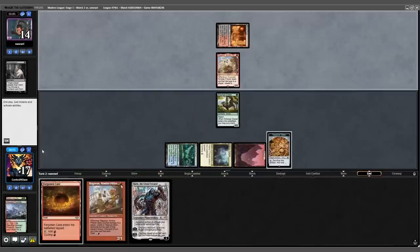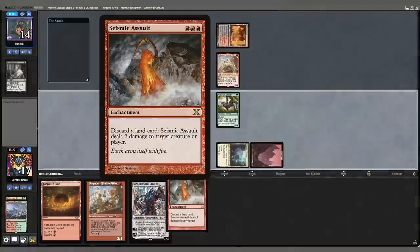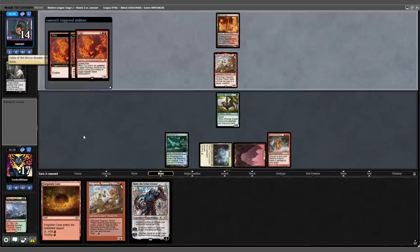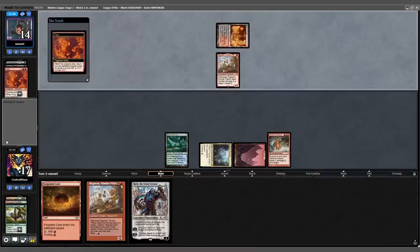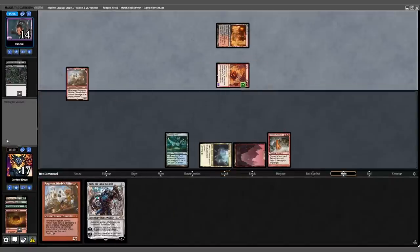We fetch out our Triome on turn 4 and then draw into our deck's namesake, Seismic Assault — a legitimate threat that is very difficult for Scam to deal with. We play it out and hold our land in hand, as it now represents direct damage at will. But the crafty Scam player thinks they see an opening, evoking a Fury and scamming it back to the battlefield, clearing the way for their Ragavan. But fire rains from the sky and scorches Ragavan before the monkey can thief and plunder.